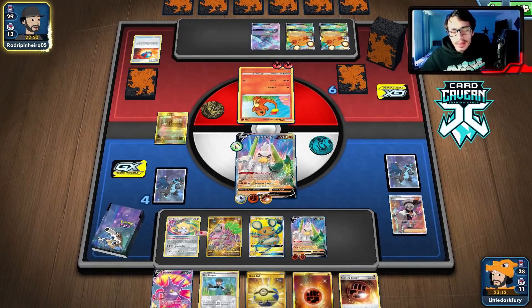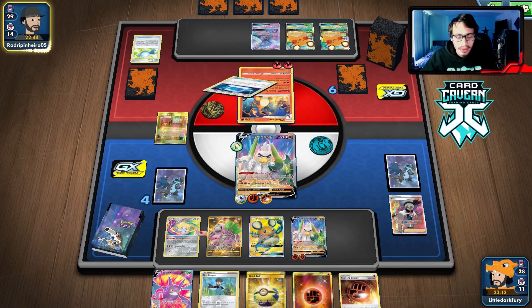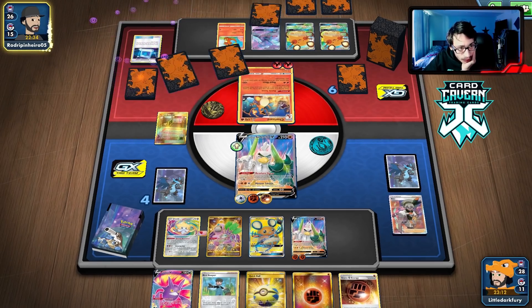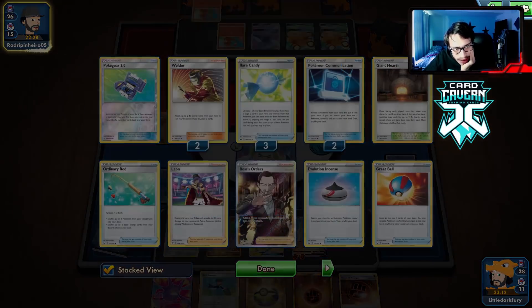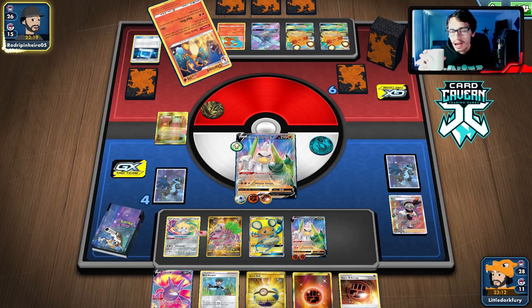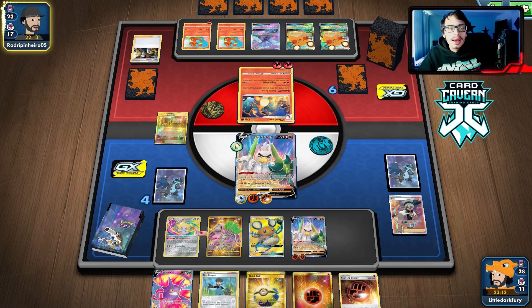They're getting pretty lucky — they found the Rod and actually had their third Rare Candy in hand. They still need two Leons in the discard to knock me out. Even if they do knock me out, I still have another Sir Fetchy. This guy should go play the lottery — he's the luckiest Charizard player I've ever played against. He had the Ordinary Rod right after we knocked out his Oricorio. Looks like no Leons for now — let's see if he gets the Charizard set up.